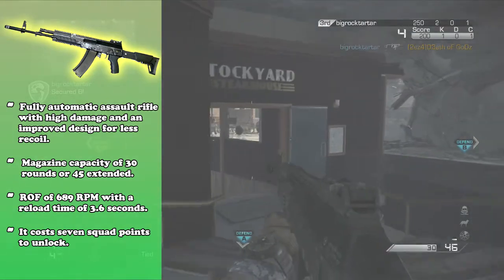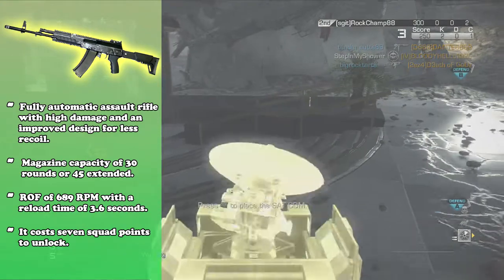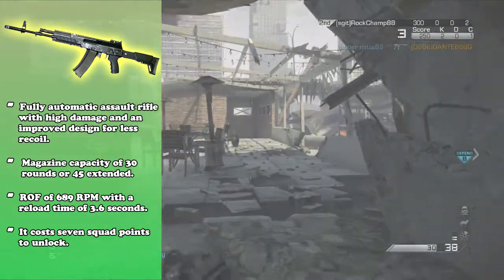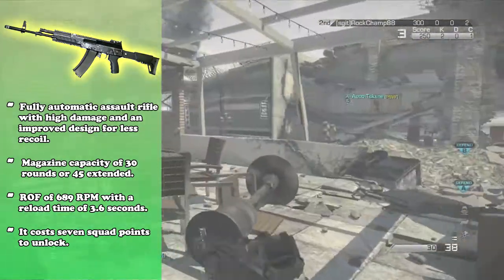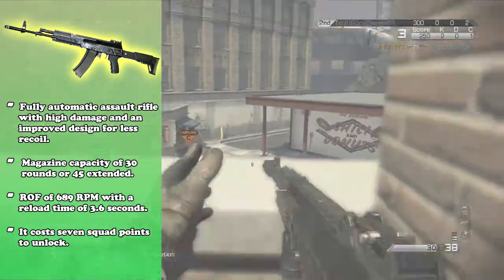This gun has a magazine capacity of around 30 rounds, or 45 with the extended mag. I honestly don't believe you need extended, but if you want to get some more firepower downrange or you're going for some feeds, whatever it may be, go ahead and put one on. It won't hurt. I would say it's not really necessary, but it's not going to be the worst attachment in the game.